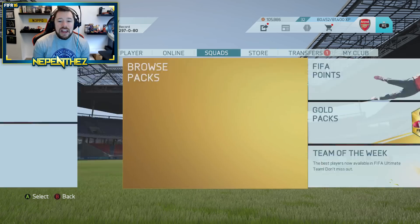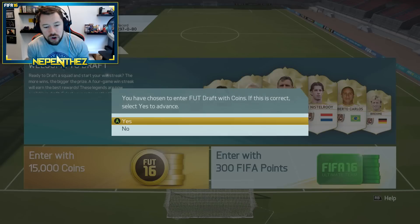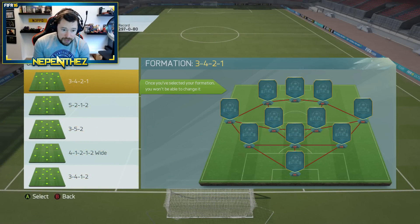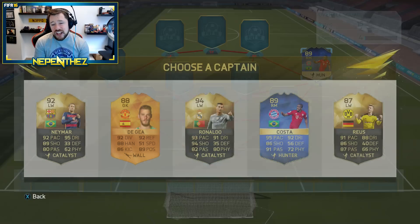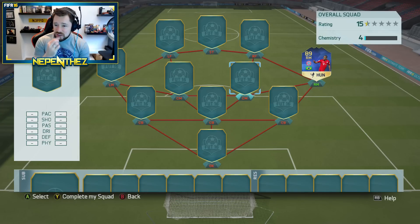Let's get into the first draft - the online draft. We've now got Bundesliga Team of the Season in draft. Of those formations, I'm probably going to go with the 3-4-2-1. I haven't used it in quite a while, so we'll test it out. And we get ourselves Douglas Costa Team of the Season - what a way to start things off, what a great player to have. If we could get ourselves a Thomas Muller, that would be great.